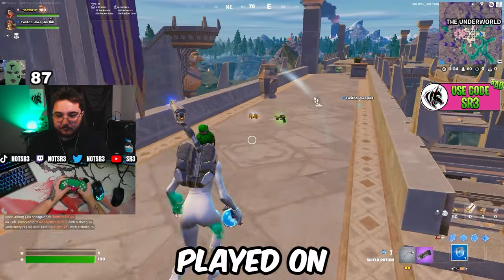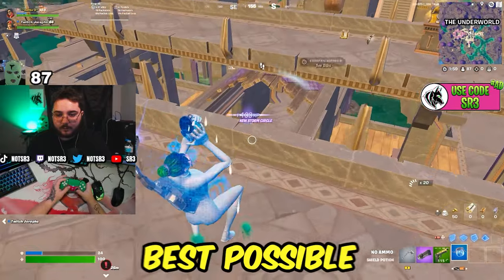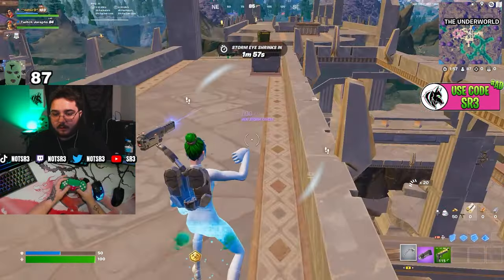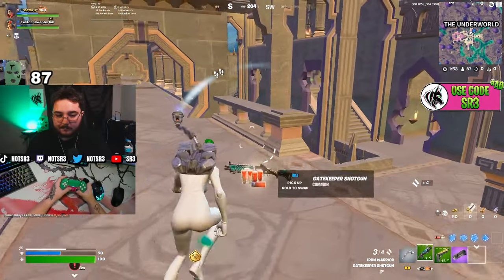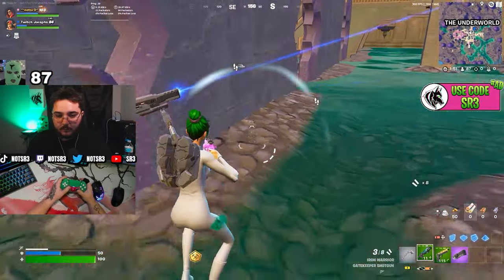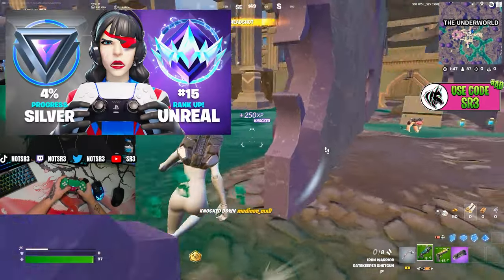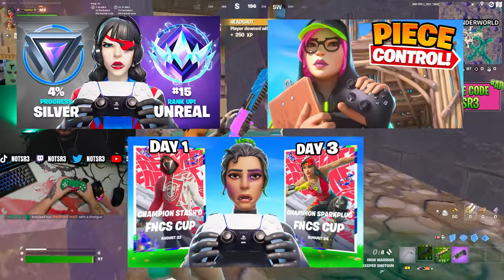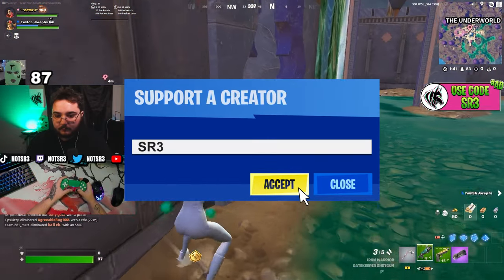Controller is one of the most played inputs in Fortnite and the number one thing sought after is the best possible controller settings. Today I will be showing you guys the insane settings that I use to drop high elimination games in tournaments. As always, if you guys are new to the channel be sure to hit that subscribe button, as I post all types of Fortnite content from ranked speed runs, tips and tricks, and even tournaments. It would also help a ton if you use my code in the Fortnite item shop: SR3.